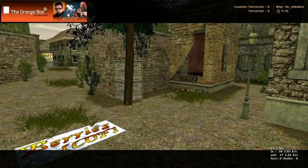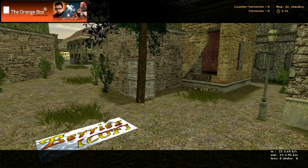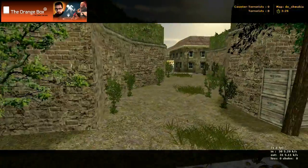Here we got a map called DE Schwabia, spelled S-H-W-A-B-I-A, and pretty nice little map. I'm going to show it to you here.